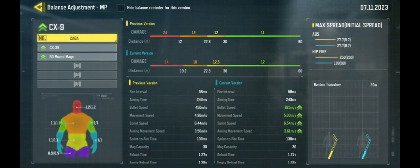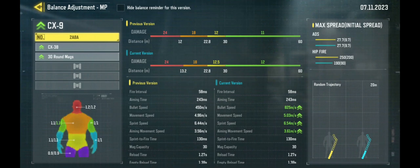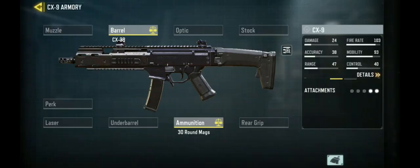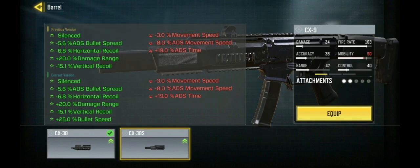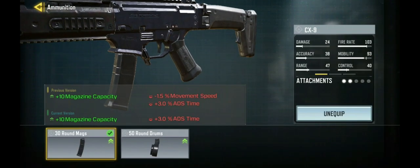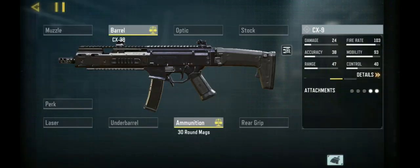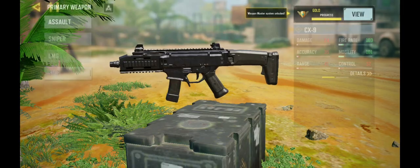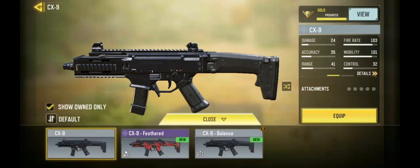On the other hand, if you go over to the CX9, it got a buff — actually a few buffs. You can see bullet speed, movement speed, sprint speed, and aiming movement speed all improved. This barrel increases your bullet speed, and this one also increases bullet speed. The magazines: this one doesn't decrease your movement speed at all, and this one decreases it less than it used to.